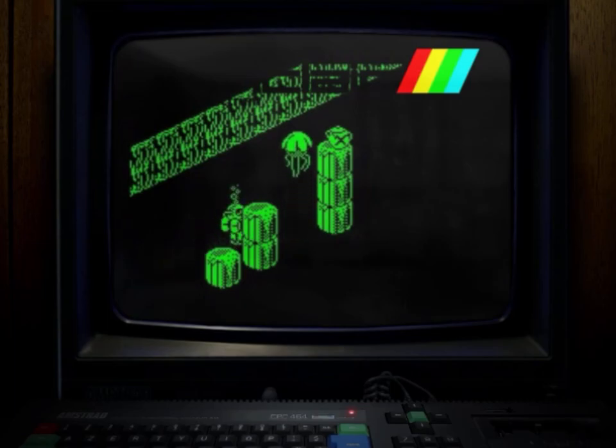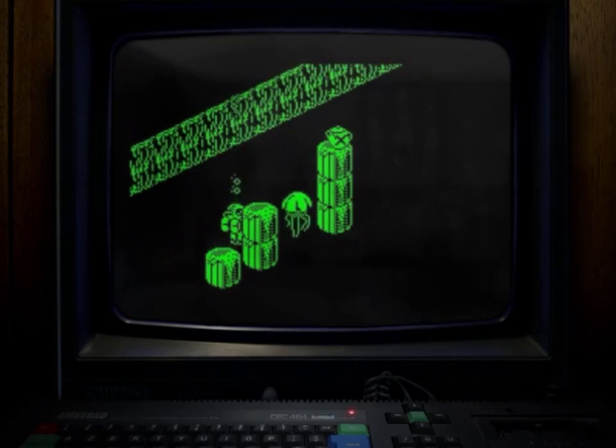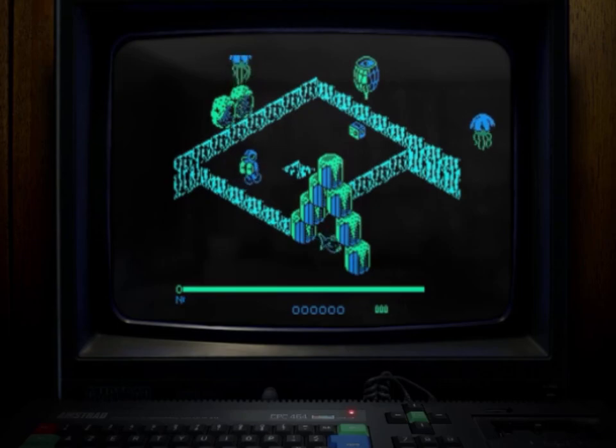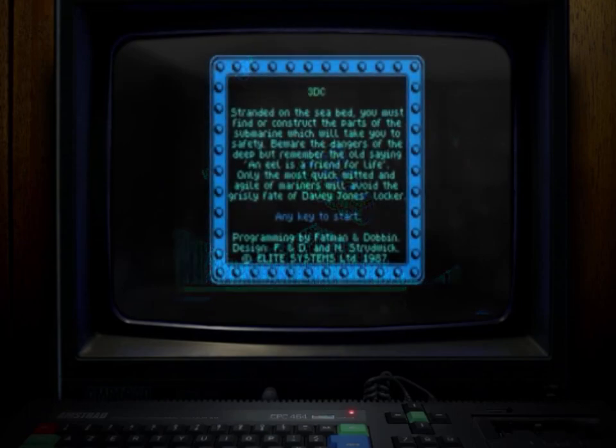Stranded on a seabed you must escape from this 3D watery world. The only way back to the surface is to find and assemble all the different parts of the submarine scattered all over the seabed. Unfortunately you've only got three tanks of oxygen, there are all sorts of nasty undersea monsters out to eat you — and it's quite a good game. The sound is absolutely awful in this Amstrad CPC version, first thing you need to do is turn it off, but the rest of the game is absolutely 100% identical even in the speed department. The end of game screen is unbelievable as well. There's nothing fishy about this game — if you give it the time of day it will reward you tenfold. Another fantastic little Speccy port for the Amstrad CPC.